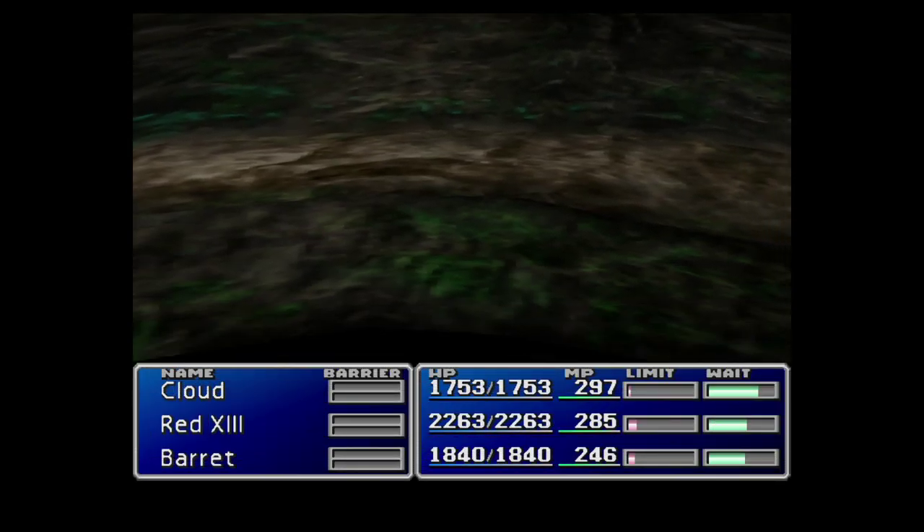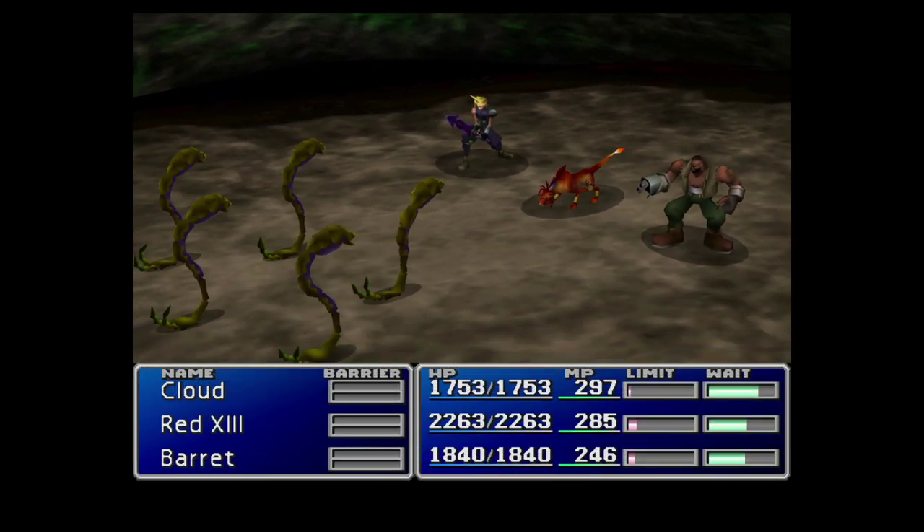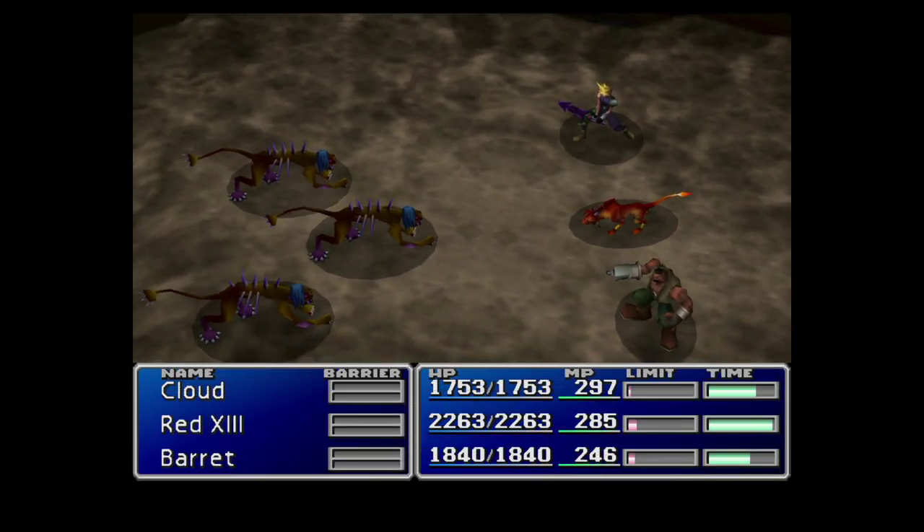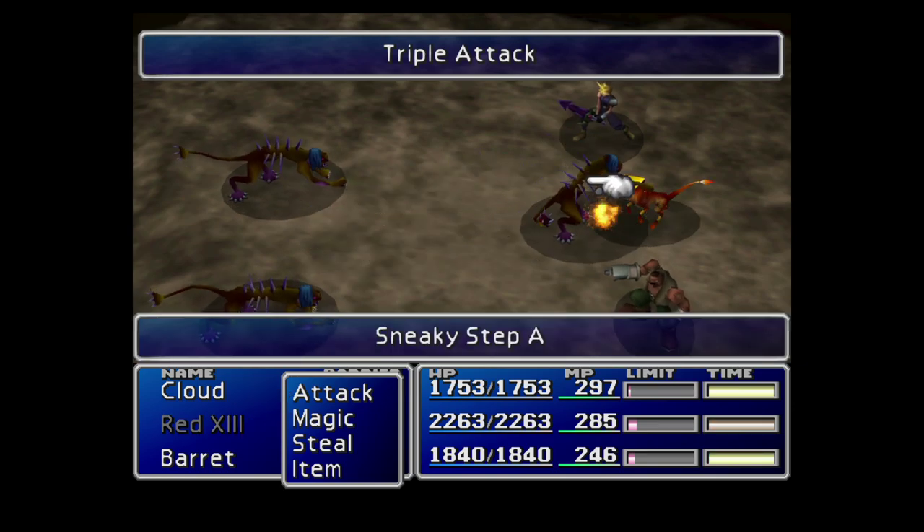They can spawn in groups of three, which is helpful because that means we have a good chance of getting the actual M-Tentacles. And that's because you can't steal them — they're only a drop. Right, so what have we got here? There we go — three Sneaky Steps.